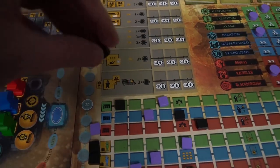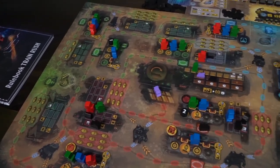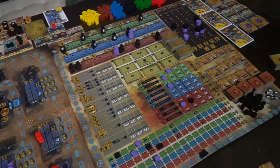Hey guys, and welcome back to another Unfiltered Gamer board game review. Today's game up on the tabletop is Train Rush by MTE Games. This is a two to four player game that takes roughly anywhere between 120 to 240 minutes based on the number of players, and it's for ages 12 and up.